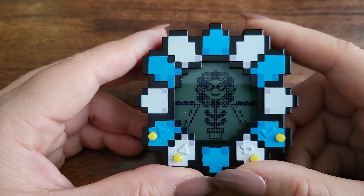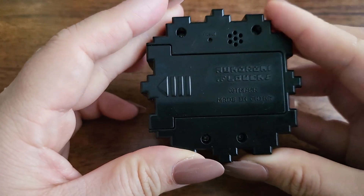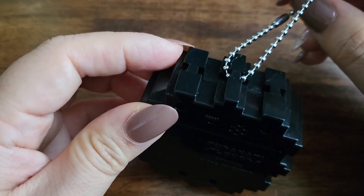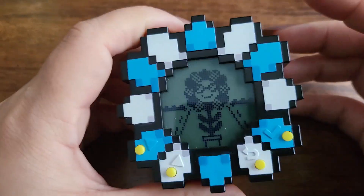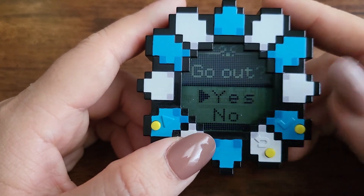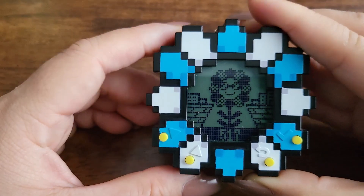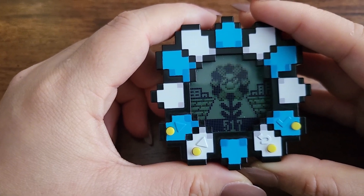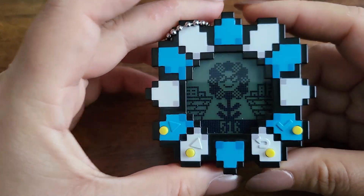In terms of the gameplay, it's very, very easy — like anybody would just be able to pick it up. The downside is that it does not have a clip, so you can't clip it onto your pants or anything. You need to use a lanyard or a keychain. The pedometer is pretty sensitive, so as you walk, it actually picks up your steps. You can leave it in your pocket and just walk around your house. It also takes double A batteries. If there are any more questions, let me know and maybe I can make a quick video about it.